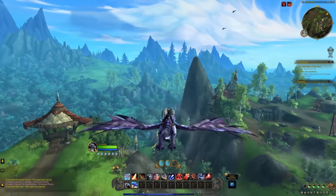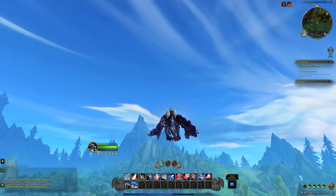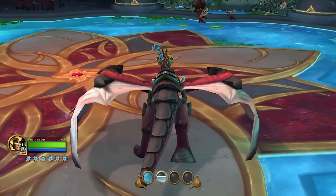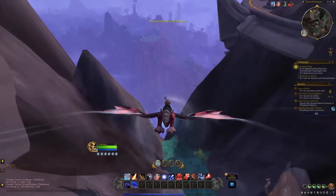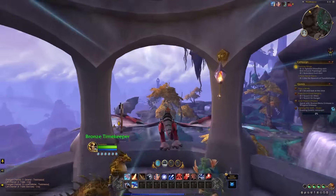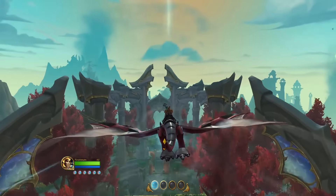Such abilities are powered by Vigor, and you have three Vigor points ready to use initially, with more becoming available as you increase your Dragonriding mastery. Vigor recharges while you're on the ground or when you're flying at maximum speed using the Thrill of the Skies buff. With some practice and well-timed use of these basic abilities, it's possible to maintain maximum speed to recharge Vigor, while also using abilities to gain altitude and extend your flight.